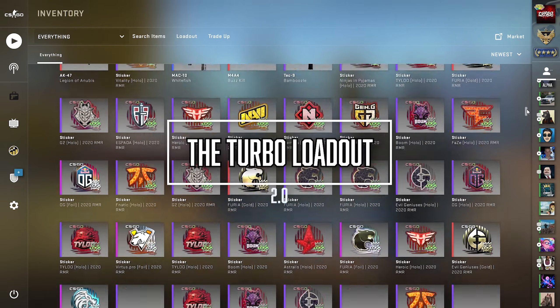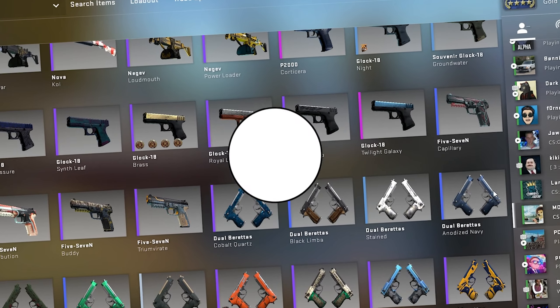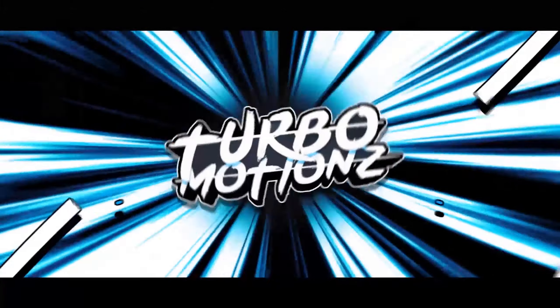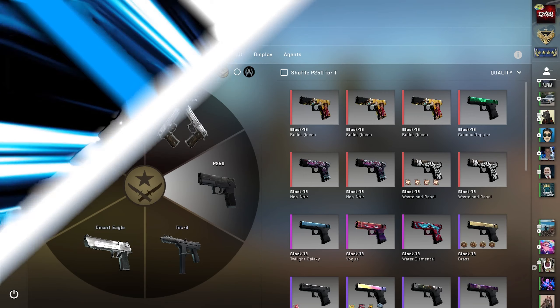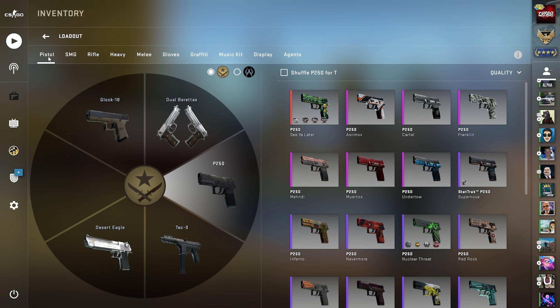Today we're building the Turbo Loadout 2.0. We're going to try to build the best inventory possible. Right now we have literally nothing equipped — absolutely nothing. And we're going to be going through every single category and pick pretty much the best skin for every weapon.